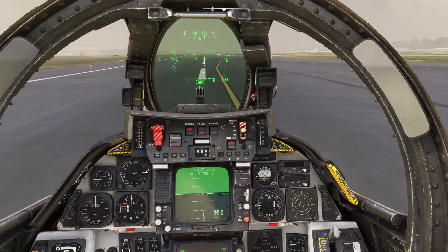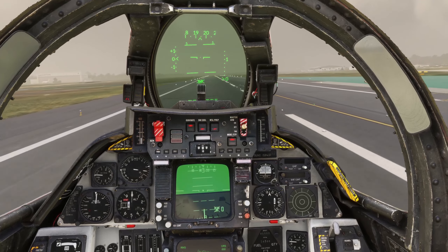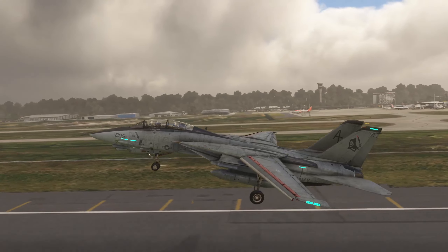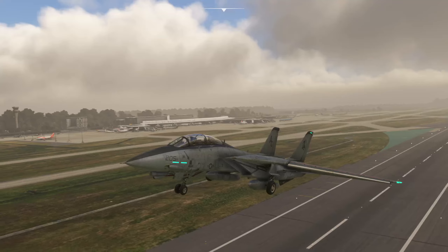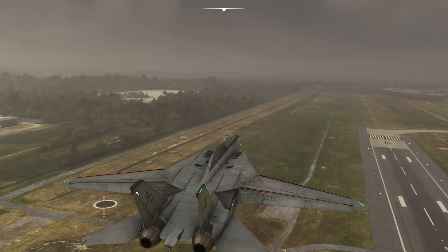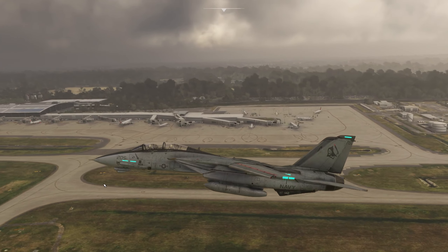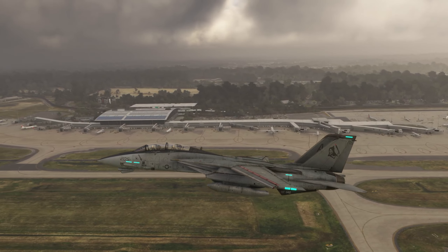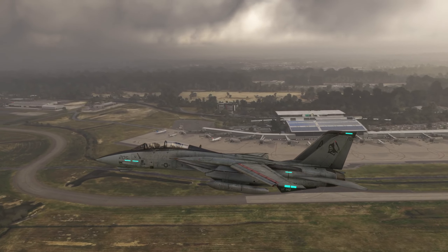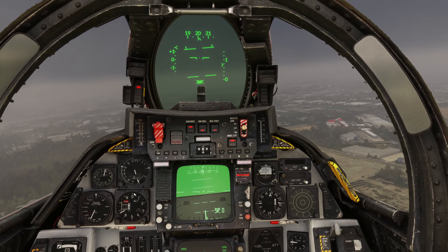We've got 150 knots, so we'll just pull back gently on the stick and see if we can get ourselves into the sky. Here we go. We'll press G on the keyboard to bring the gear in. There's Brisbane International Airport below. Just be gentle with the joystick as you fly and you'll have fewer problems with the flight modeling. If you try to do really hard turns you'll start running into trouble.